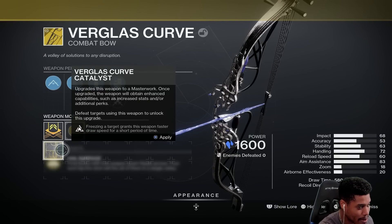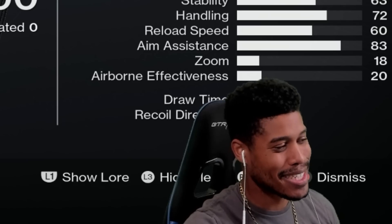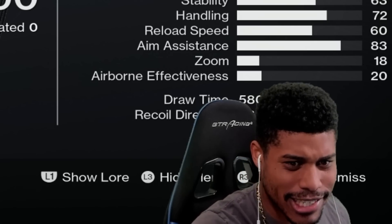We've already tested out the bow before, but today we're gonna be testing out the catalyst, which freezing a target grants this weapon faster draw speed for a short period of time. I'm curious to see just how noticeable that is. Let's try that out.